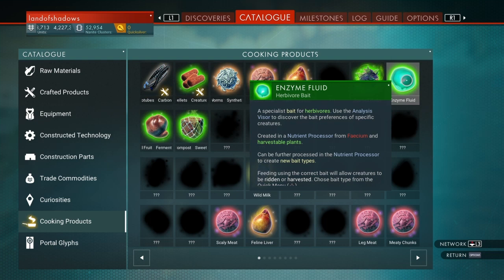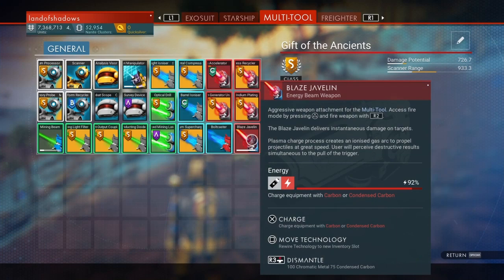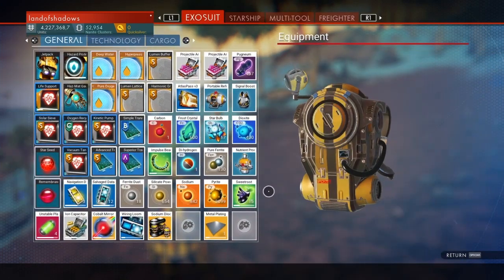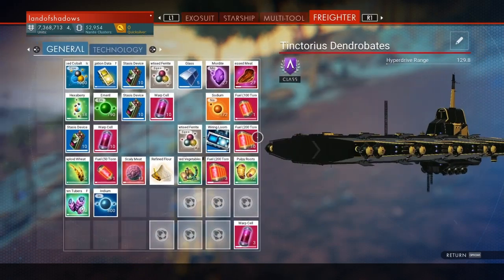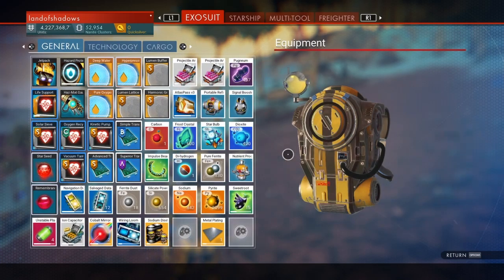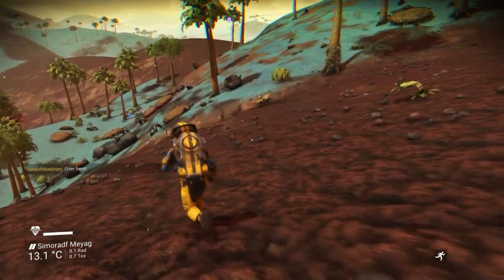It was one of these — enzyme fluid. To make enzyme fluid I need to use my nutrient processor, and I need facium and harvestable plants. I think I might have some. Let me check — I may even have some facium inside my exosuit. No, I don't. I probably transferred it to my freighter. I've been cooking up all sorts. Nope, don't have it on my freighter either.